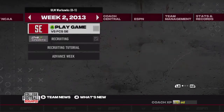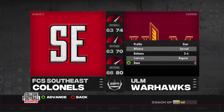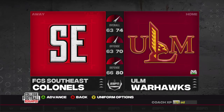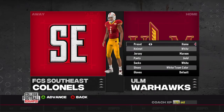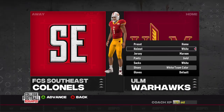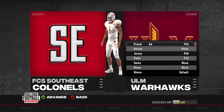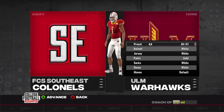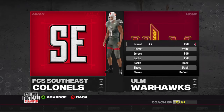We'll go into the FCS Southeast game. This will be our first game against a lower-rated opponent, as they're a 63 overall FCS school compared to our 74. We change our uniforms — the P40 looks really good and we're going to rock that for our first ever home game at Malone Stadium.